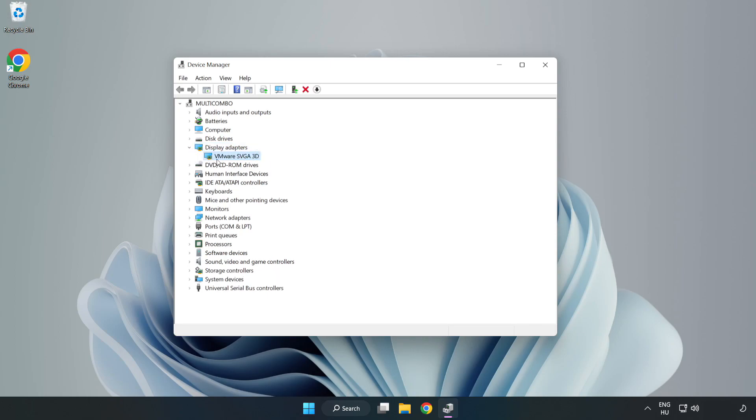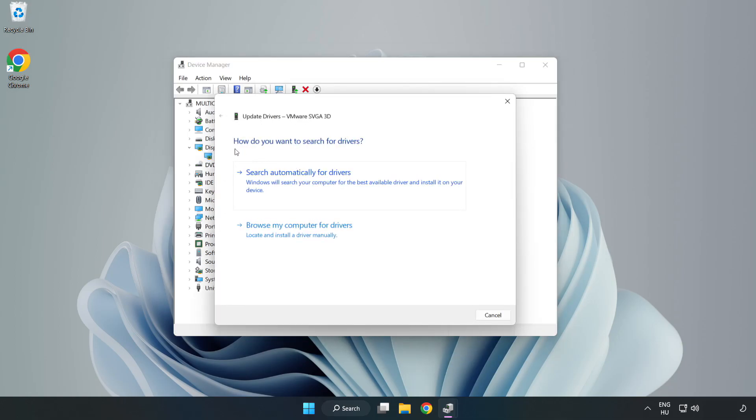Select your display adapter. Right-click and update driver. Search automatically for drivers.